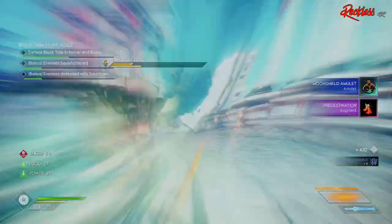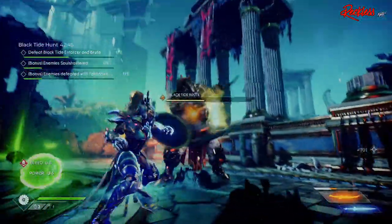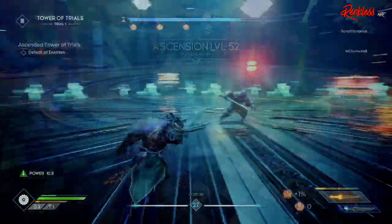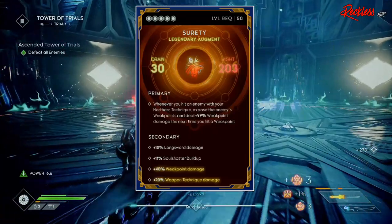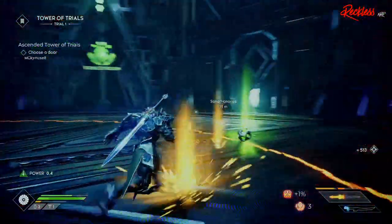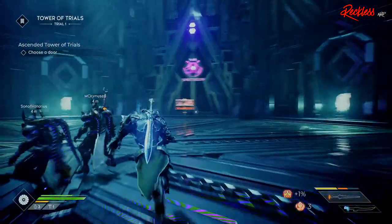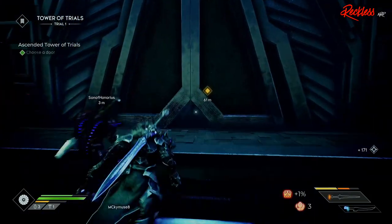But what is this Shirty that I actually keep talking about? Well, Shirty is a heavily overpowered, OP might augment. As of this video, it is the only Legendary Weak Point augment, and that is important — I will go over why in just a few. The primary trait on Shirty reads: whenever you hit an enemy with your Northern Technique, expose the enemy's weak points and deal plus X% weak point damage the next time you hit a weak point. Activating the primary trait of Shirty opens up a new world of damage inside Godfall, and you would be insane not to use this augment if you had one. I'm even telling you to use Shirty even if you have terrible secondary traits, because this augment is that good.